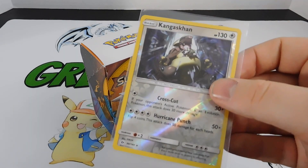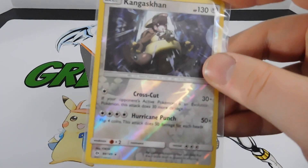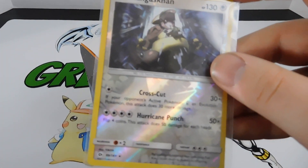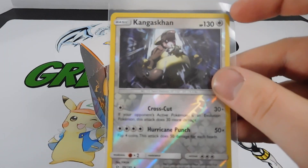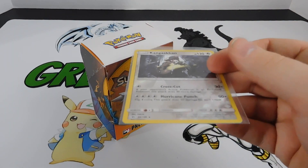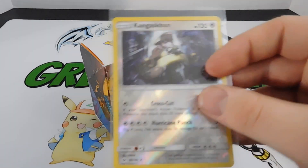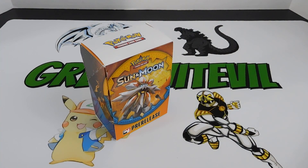The Kangaskhan sat on my bench in one of the games. I like the Cross Cut attack; Hurricane Punch is a little tough because I don't like flipping coin abilities. But it was a nice basic Pokemon with 130 HP - worst comes to worst you put it on the field as a wall while you build up your bench. Those were two decent cards in the deck.